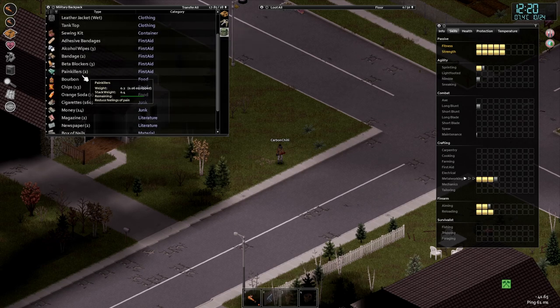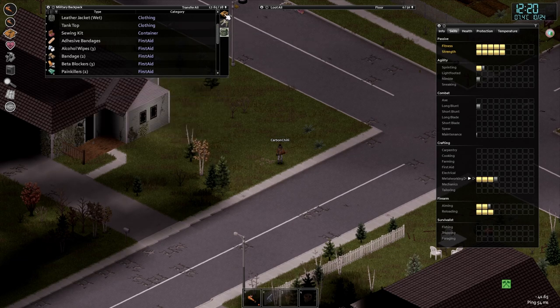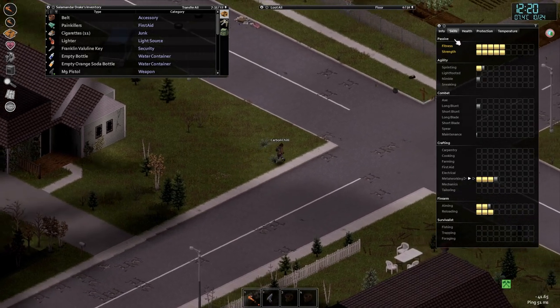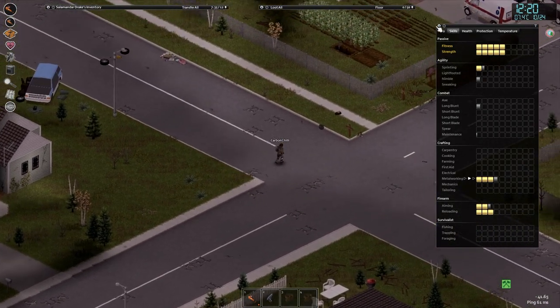There were some crisps in the back here, so let's eat that. Should I take the car? Probably better if I jump in the van — I think I have a key here, Franklin rolling. So let's run back to the van.